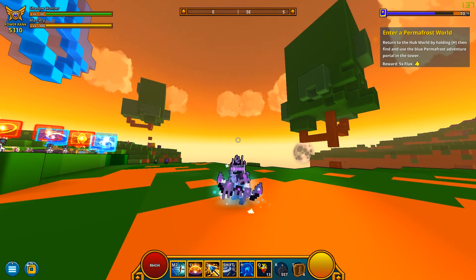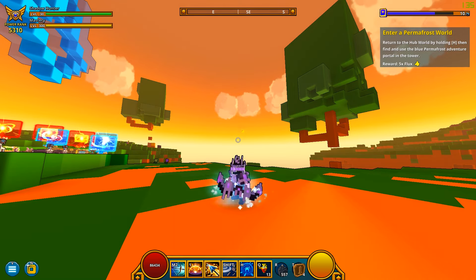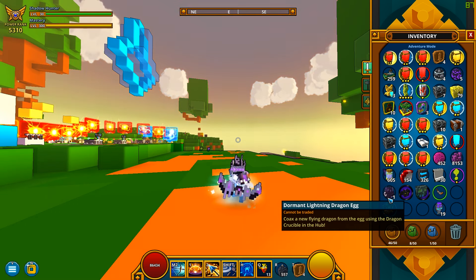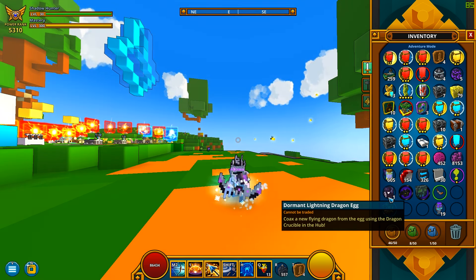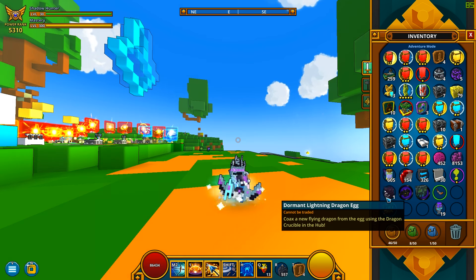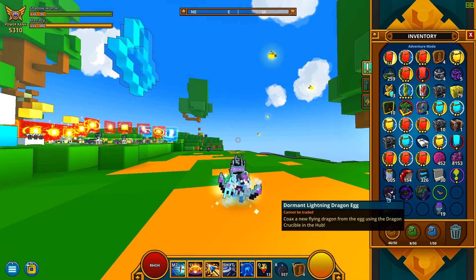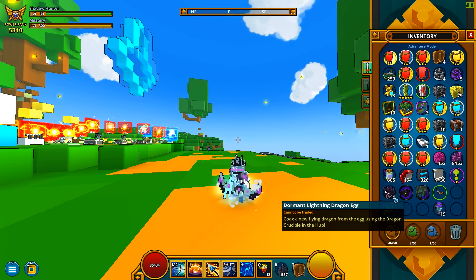I'm going to skip over most of the styles, but I will include two of them because I find them really cool and funny. First, let's talk about this egg. The Extra Life pack — it's called something else, I forgot — gives you only one dormant lightning egg despite having two dragons on the cover. One is the lightning dragon egg, and the other is the corgi dragon, but I assume the dormant egg might not even be in the game yet.